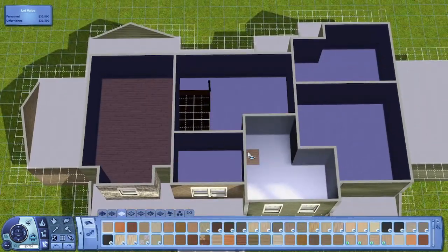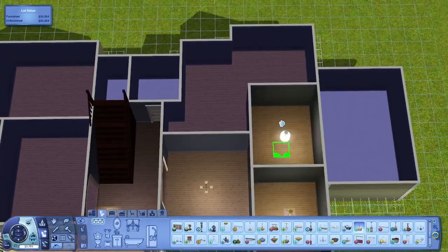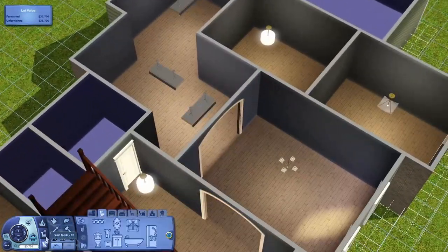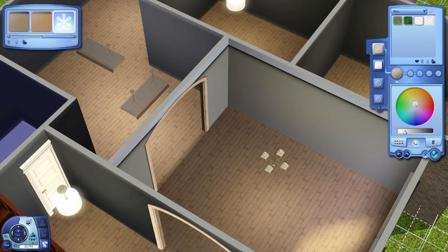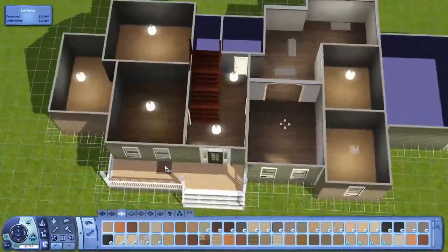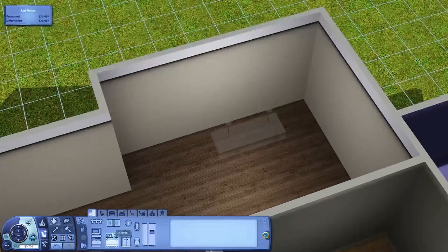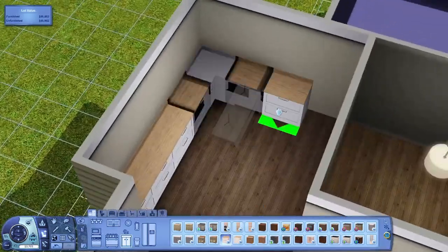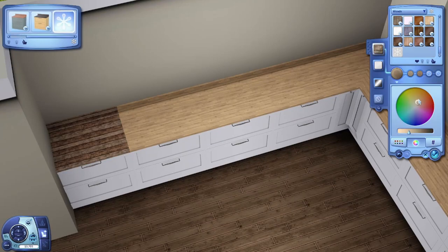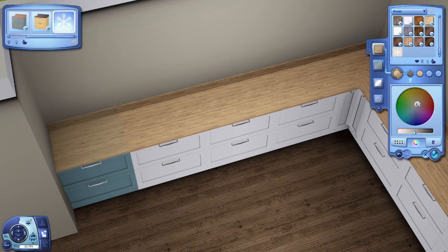This house is huge. Upstairs there are four bedrooms, downstairs there are like four or five as well, so there are a lot of bedrooms — perfect if you have a big family. The kitchen, dining room and living areas are actually pretty big too. The bedrooms are not tiny — they're actual huge bedrooms. I only decorated one of them as a master bedroom, but you can change everything to suit your Sims.